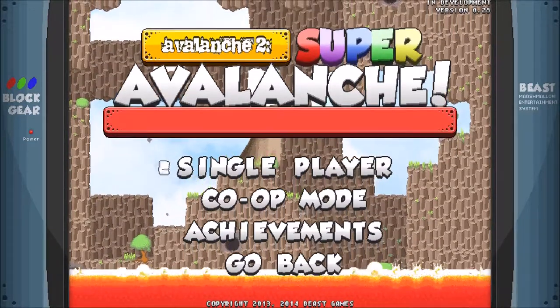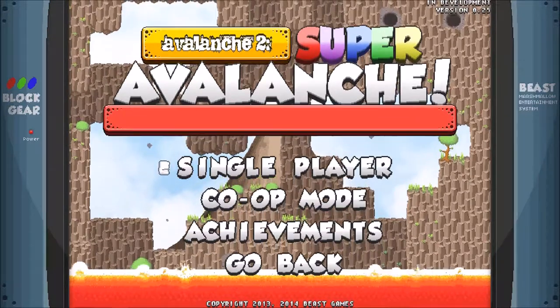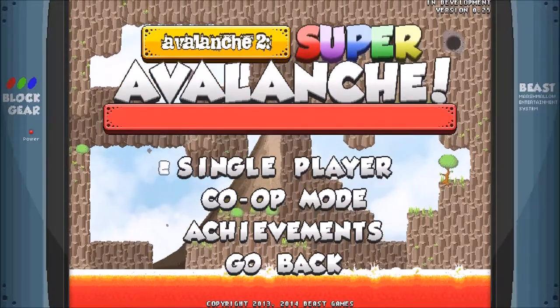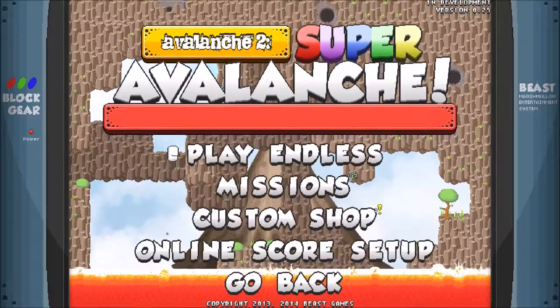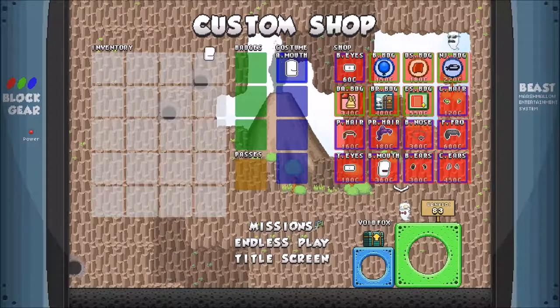It's an endless procedural platformer — vertical, jumping constantly — and you're a marshmallow. So you're this marshmallow dude. As you can see, my guy's got a mouth. That's because you can actually save up coins and buy things from custom shops. You can actually customize the way your marshmallow looks, which is absurdly funny and awesome.